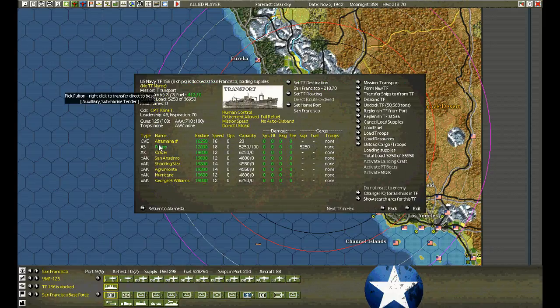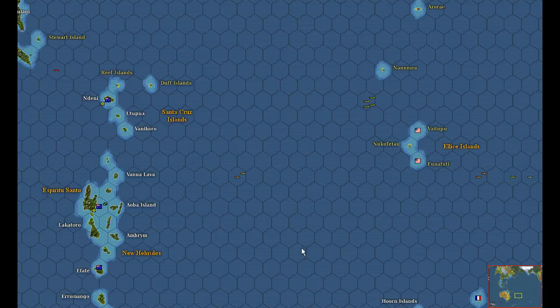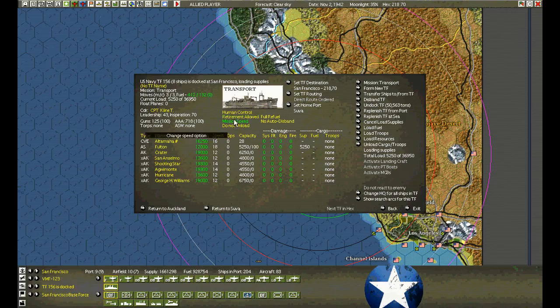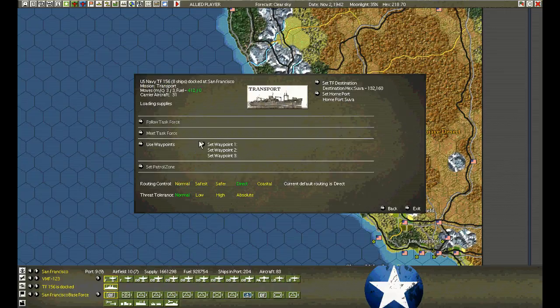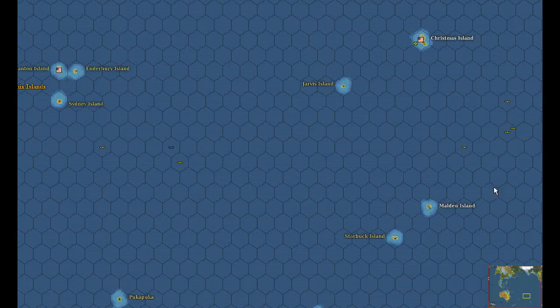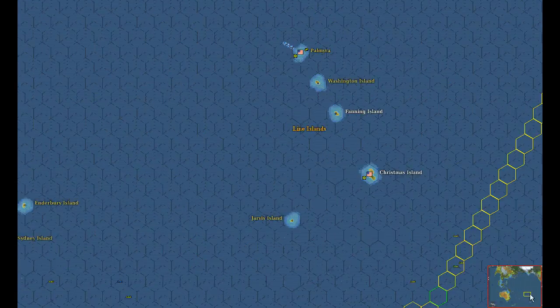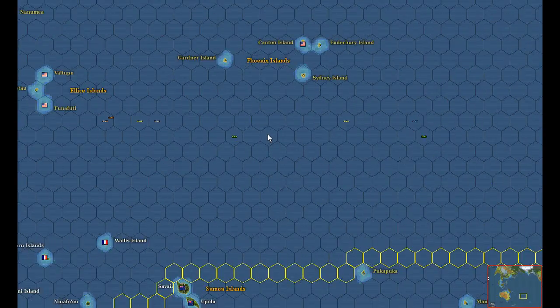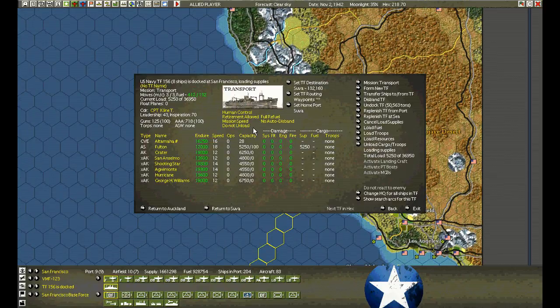I'm going to take the transports we're loading this turn and send them right off to Suva as soon as they finish loading. I want them in the war — there's an assault transport here, and also a carrier here. The sooner we get the escort carriers into the war zone, the more missions we can send to different ships, whether it be resupply or assault.